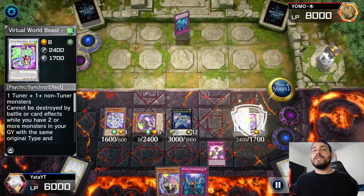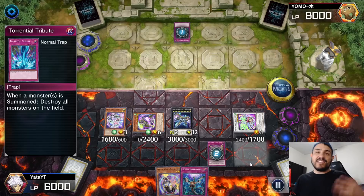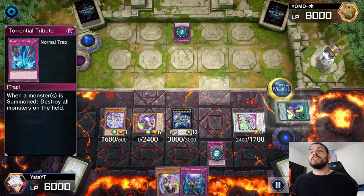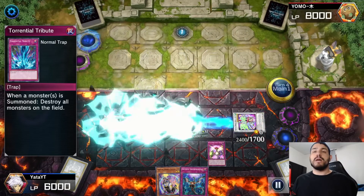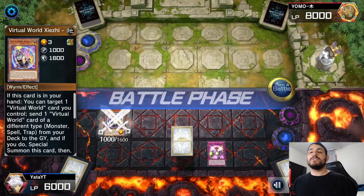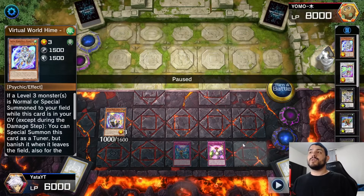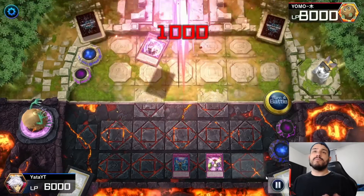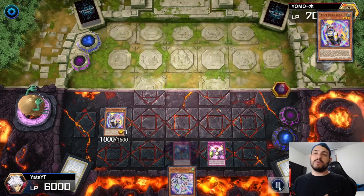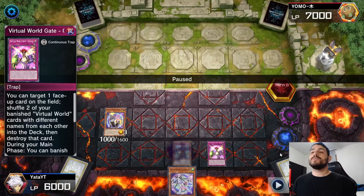I activate Roshi, sending Tau Tau to special summon Jiju. He activates Torrential Tribute — the one card that could actually affect me. I return Neon and Chinglong to the deck so my monsters get popped. I activate GG targeting Chuchi and sending Neon, so during the end phase I can add Lulu back. I attack with GG and then add Lulu back in the end phase. I still have Imperm, Chuchi, and follow-ups, so I'm still ahead.